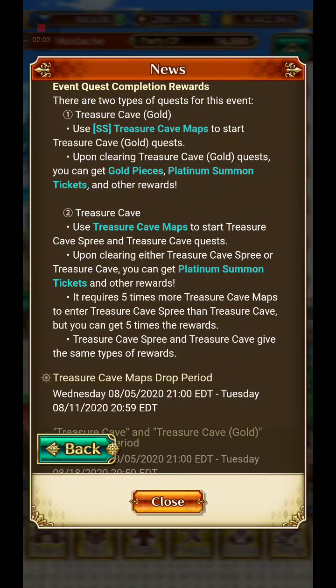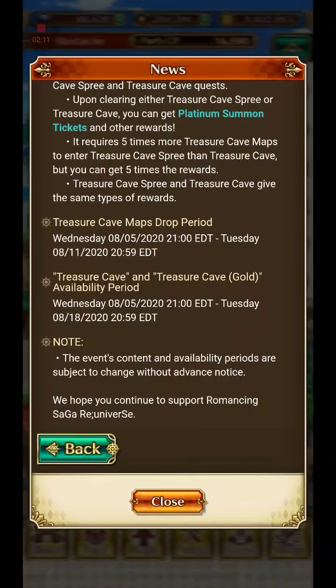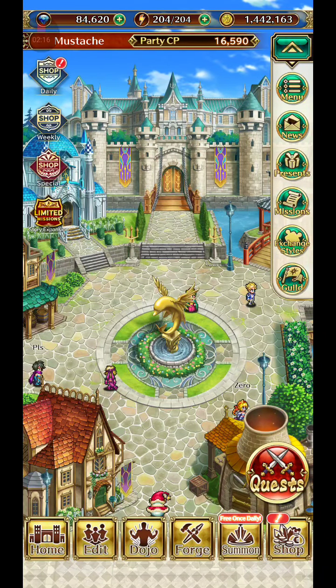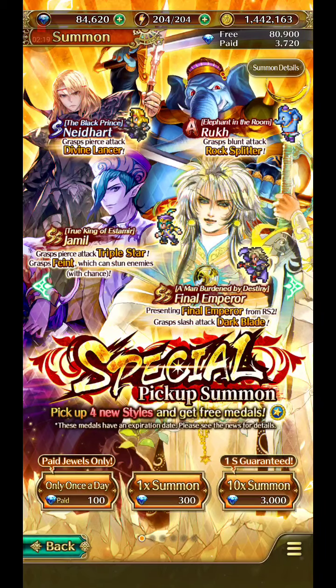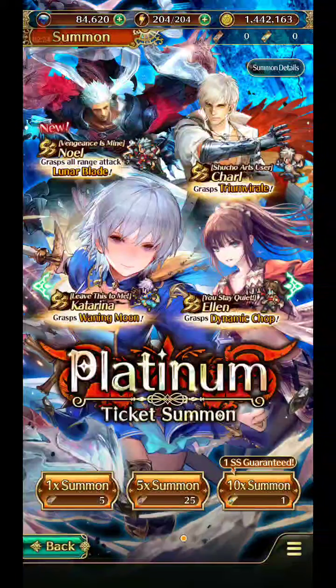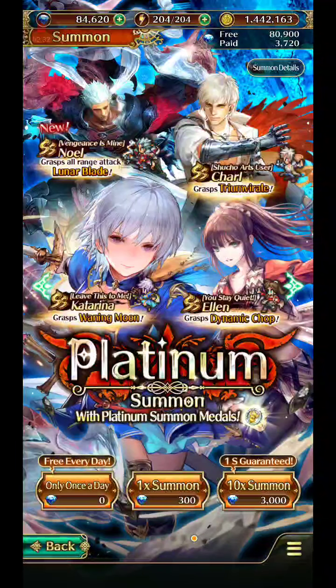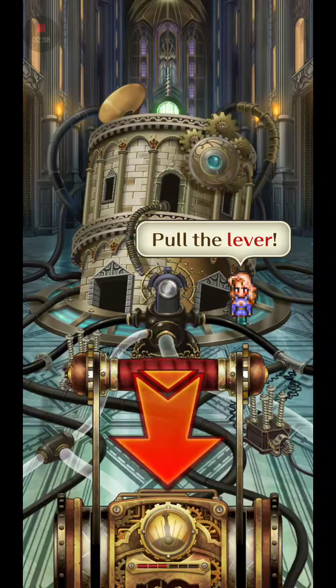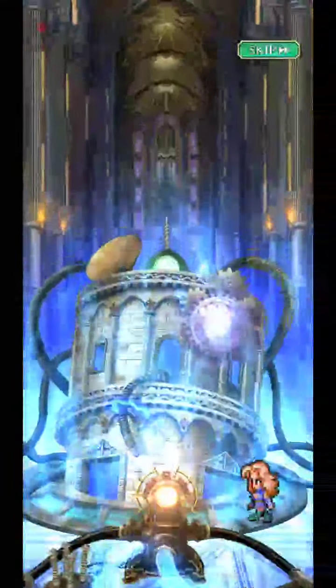It requires five times more Treasure Cave maps to get a Treasure Cave Spree than a regular Treasure Cave. Then we can go on some other quests and get gold pieces and platinum summon tickets, which we can spend here. We need five tickets to summon at all. But let's go ahead and do our free summon for today, and then we will go check out Episode 7.